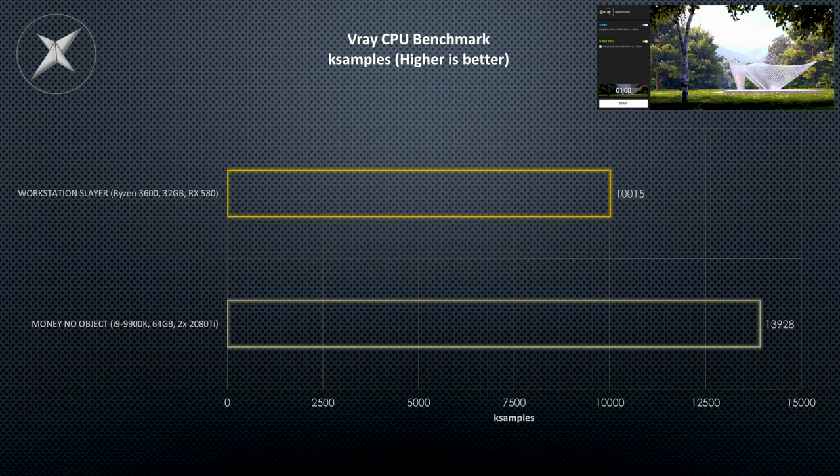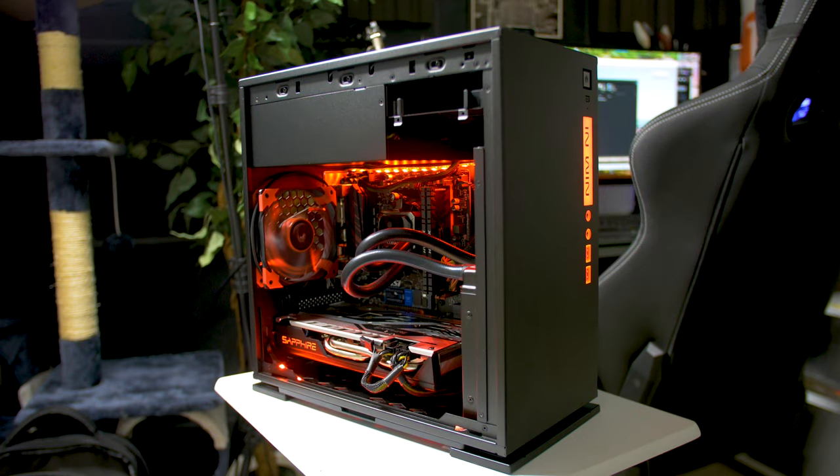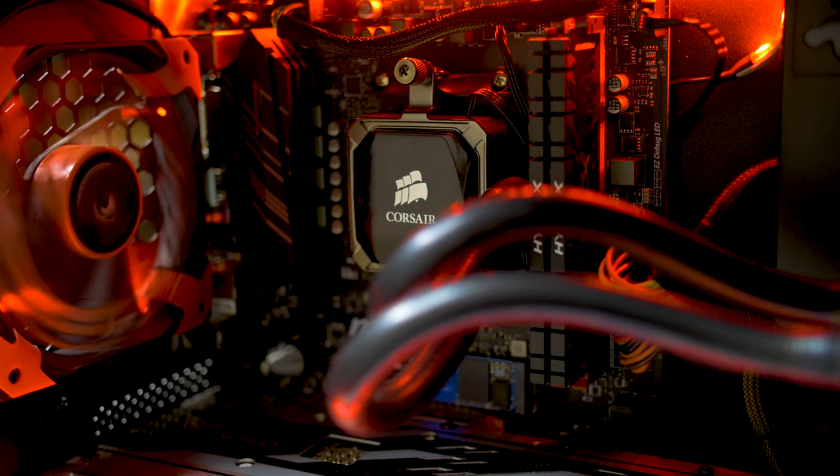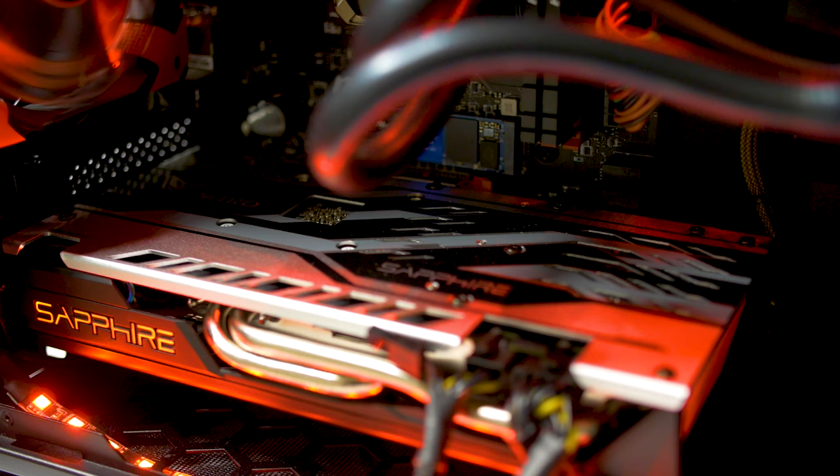For the CPU rendering workloads, even though the Money No Object PC won, the Ryzen 5 system was behind — but for $650 worth of PC, you are getting so much performance out of a $650 PC and a $200 processor. Those were some impressive scores, and you have to remind yourself we're not working on a $2,000 PC here — it's $650. There's almost nothing else I can think of that would perform at that level at that price point.